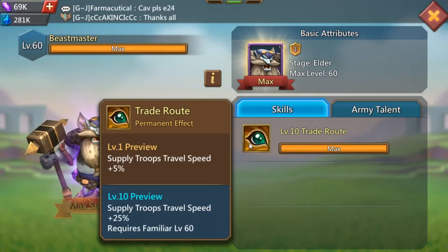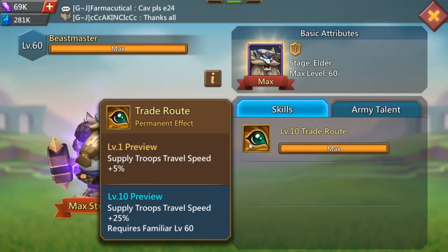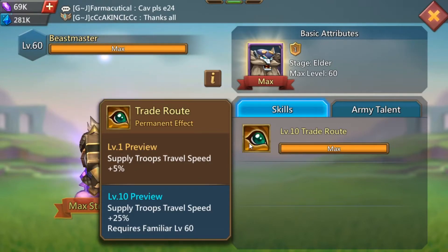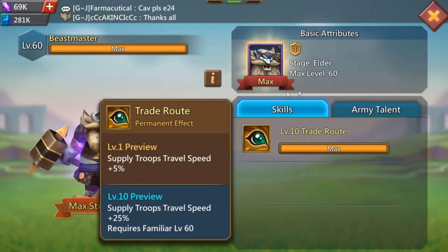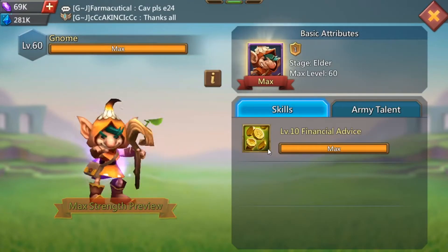Next we have Beast Master. This is supply travel speed, which is a good one when you're sending a lot of resources, because they get to the destination faster and come back to you faster. But it's not one to target and boost right off the bat.